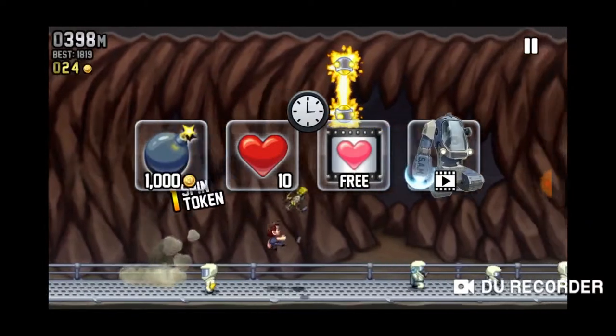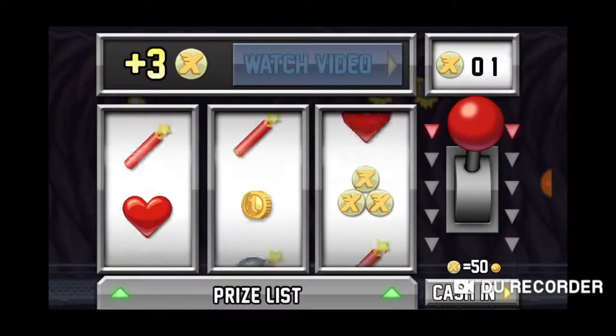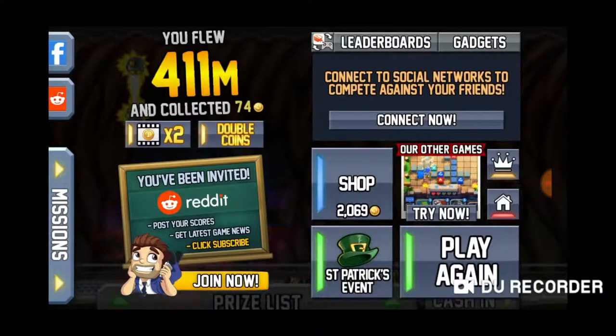I need to die - are you kidding me, I went over 11 meters. Oh, that's so annoying. As you can see at the bottom, I can cash in and get 50 coins - quick, simple, easy. So if you're trying to get lots of money, that's the way to go.